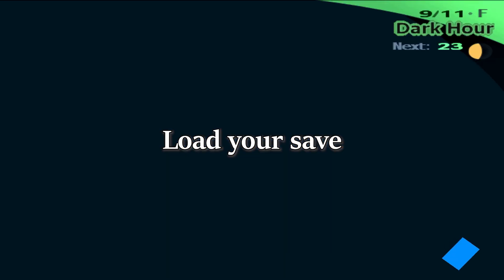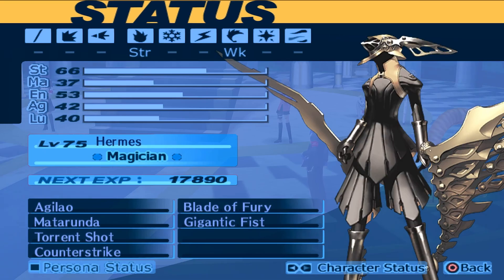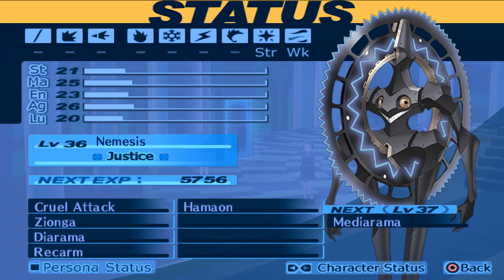Load your save. Check to see if the changes have occurred. The easiest way to tell is that Junpei will have an attack debuff instead of a defense buff. Aegis has Garu spells, and Ken is able to learn Meteorama on his first persona.